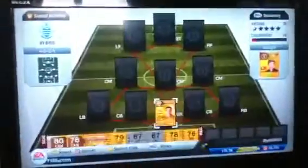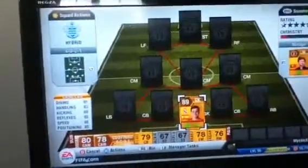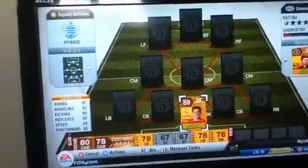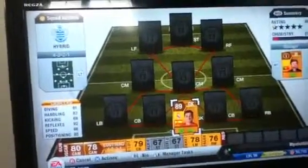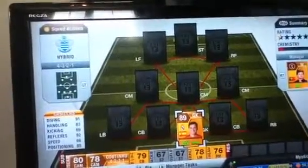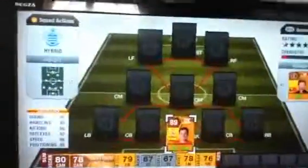First is Iker Casillas. He's got amazing stats. Every time he goes to jump to catch the ball, you don't have to worry because he'll always get it, even if a really tall player jumps at him. He's got really good diving as well, so he's going to save most shots. I picked him up for 85k.